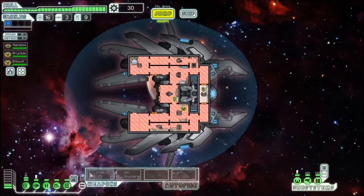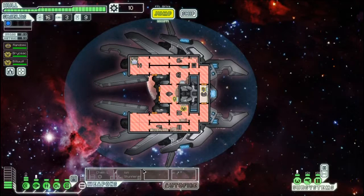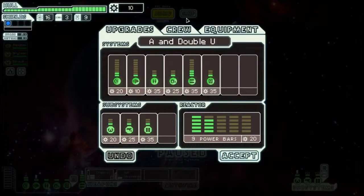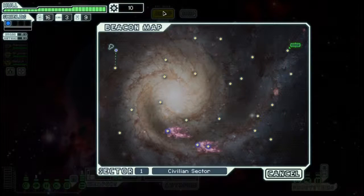We have two power to work with, so let's go ahead and buy a power so we can get both of these weapons going. This weapon basically gets faster as it fires — not better, faster. After three volleys it's only seven seconds, which is really good.